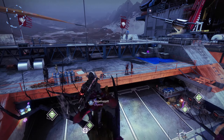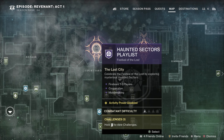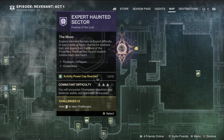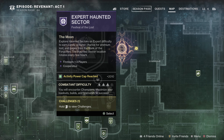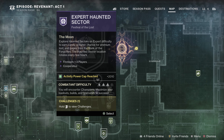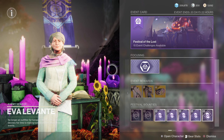In terms of eerie engrams, you'll mainly be unlocking these from going in and completing haunted sectors, be it the playlist version or the expert version. The expert version does not have matchmaking and has champions in it, so we'd recommend going in there with a pre-made fireteam or just soloing it if you want. That'll probably reward you with the most eerie engrams and the most candy and just more rewards generally. You can also just do the normal playlist version if you want to chill out and farm.